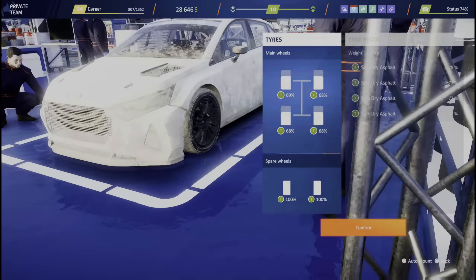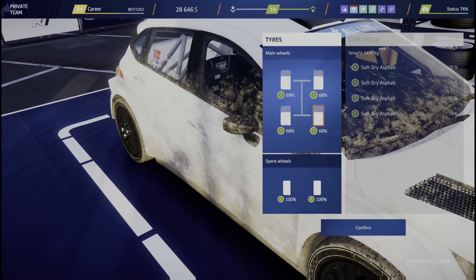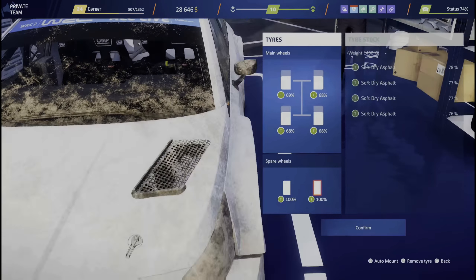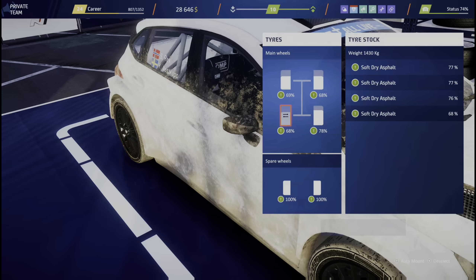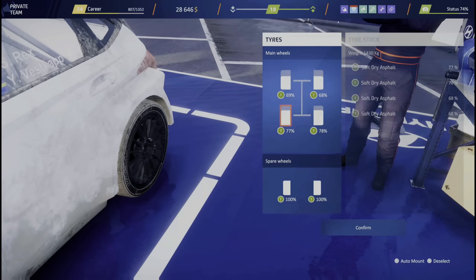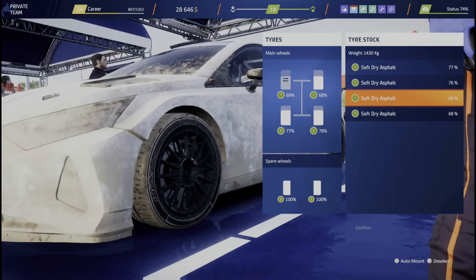Next, it's minor, but you can actually select tires for each individual wheel. This allows you to mix and cross-mount tires, for example to have slicks and studs for Monte Carlo on your car.